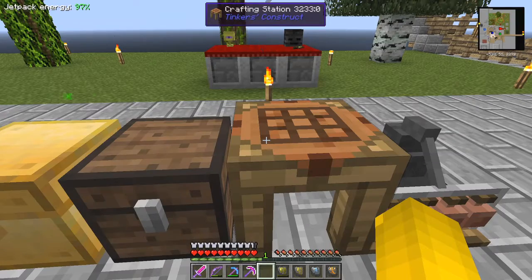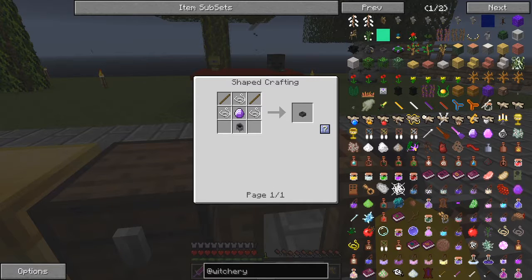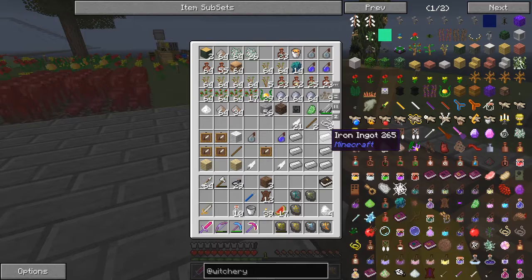With these 12 impregnated leather we need to make something else. We need a cauldron — we need to make a kettle. The kettle is this recipe: we need a cauldron, some sticks, some string, and a tunestone. I've got that already prepared — here's the ingredients for the cauldron, some sticks, and a tunestone, which should already be in the chest. It is.